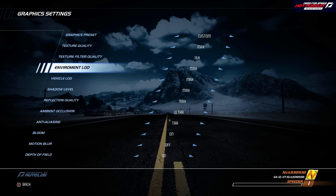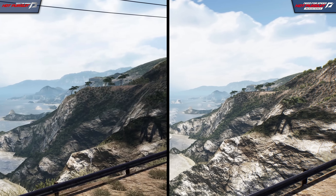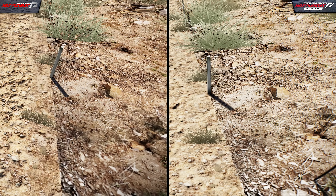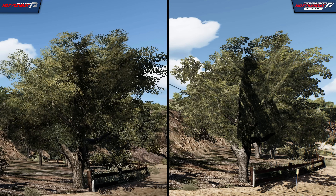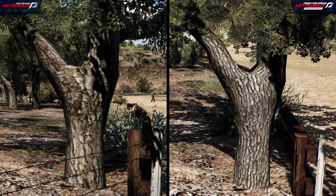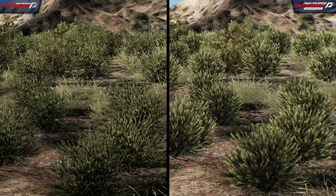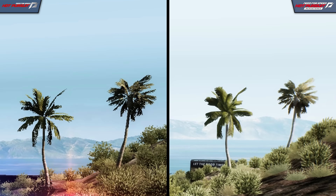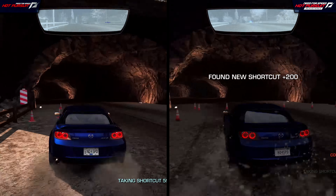It almost feels like it's using a lower quality texture, but I did confirm that the max setting was enabled when recording this. What's even stranger is that this isn't necessarily the case everywhere. Some textures, like this one outside of the playable area, actually look a little bit sharper. And then there are environmental props like this tree that seem to sport higher resolution texture maps now. There are even some new bushes that, while retaining the same general shape, appear more dense and a little bit more blurry. The entire makeup of this track area is just a mixed bag, and it's difficult to really decide whether it looks better or worse.